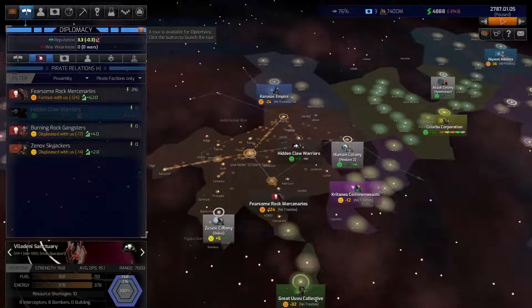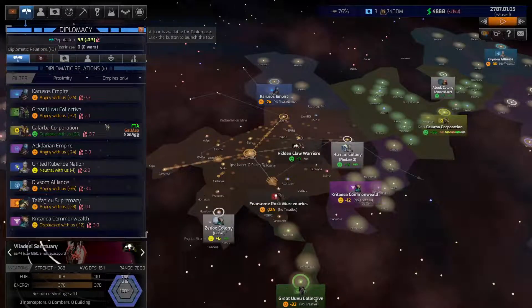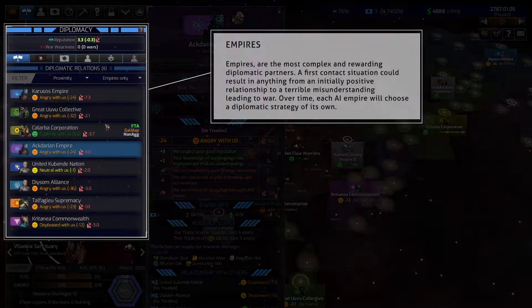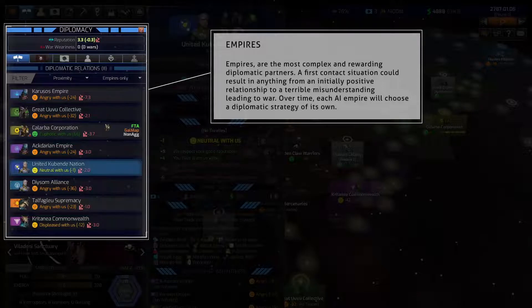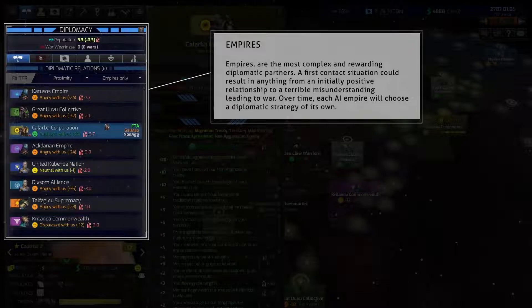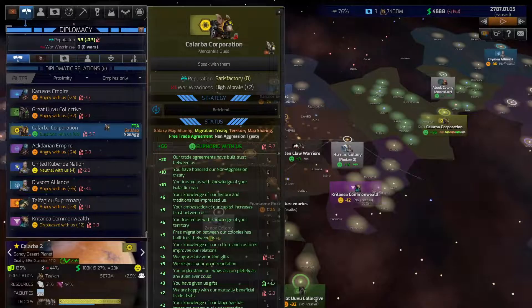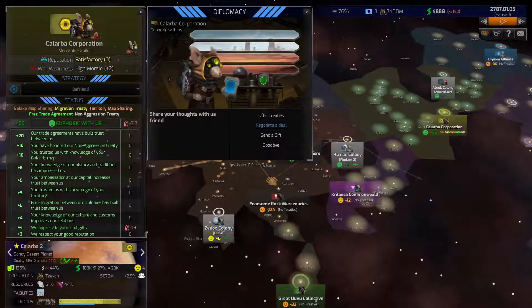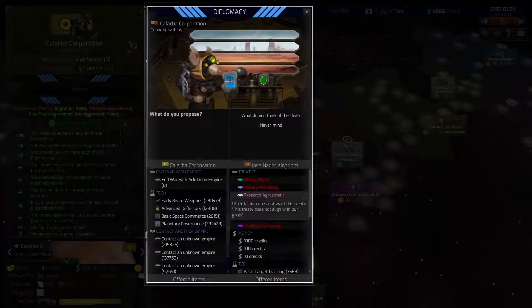Finally, you have empires, which are the most complex and rewarding diplomatic partners. When you first meet an empire, a first contact situation could result in anything from an initially positive relationship with a trade treaty all the way to a terrible misunderstanding leading to war. Over time, each AI empire will choose a diplomatic strategy of its own. You can't see exactly what strategy the other empires have chosen towards you, but by engaging in diplomacy, you can start to get a better sense of whether they could prove to be friends or foes.